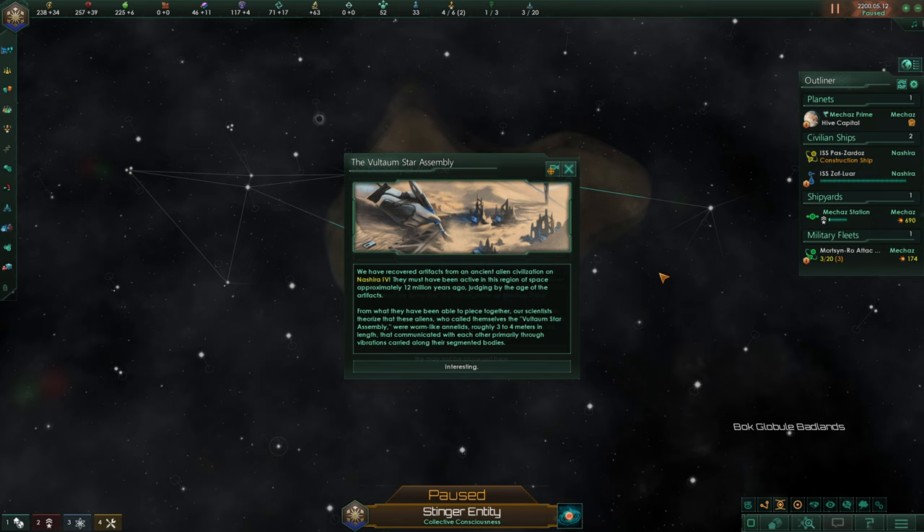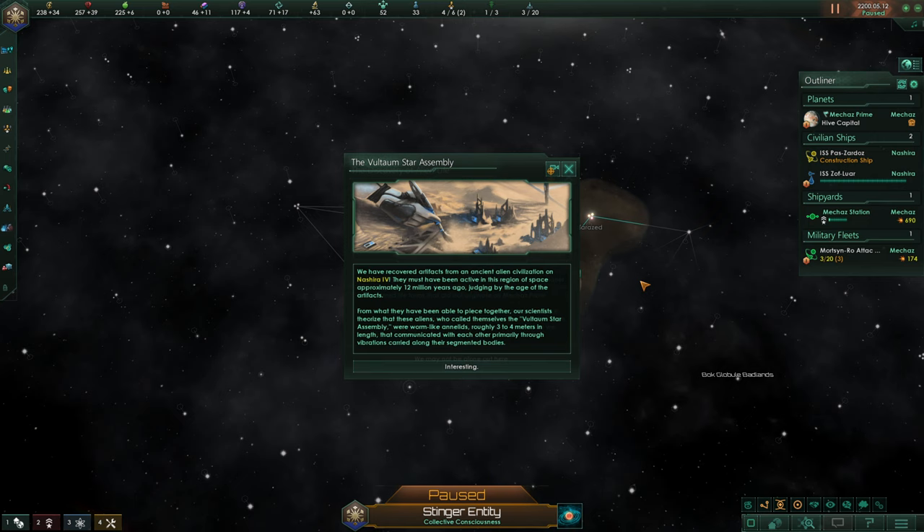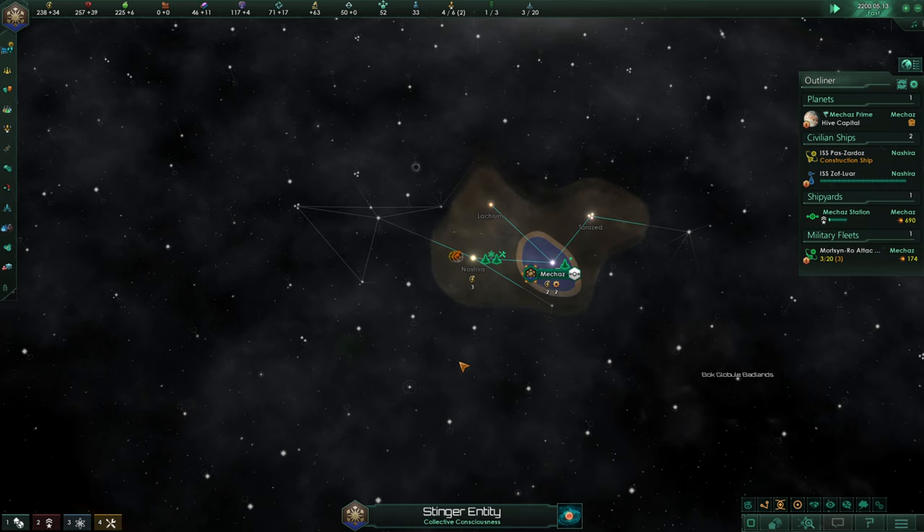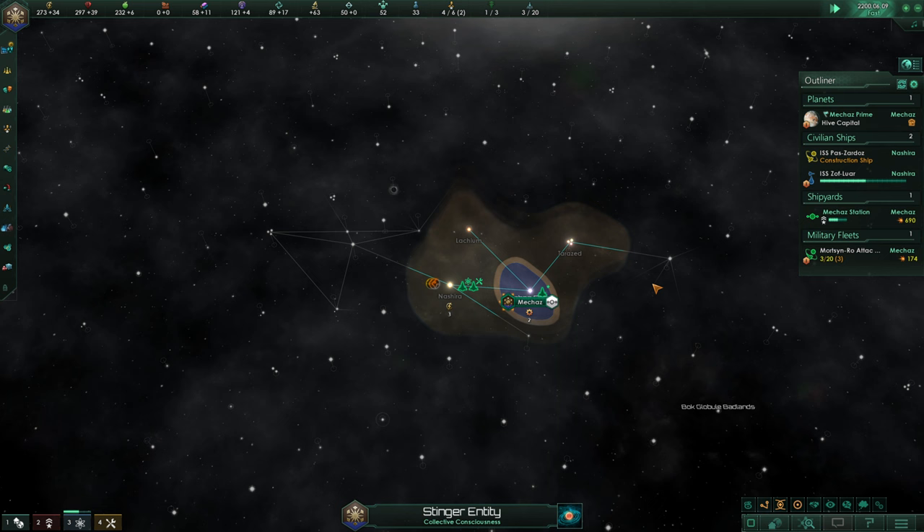We've recovered artifacts from an ancient alien civilization on Nashira 4. They must have been active in this region of space approximately 12 million years ago. Our scientists theorized that these aliens, who called themselves the Voltom Star Assembly, were worm-like analytes roughly three to four meters in length, that communicated with each other primarily through vibrations carried along their segmented bodies. The ISS Zofluar has made a startling find on Nashira 4 - the planet is teeming with alien life. It only took us five months.